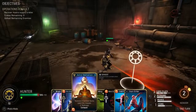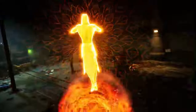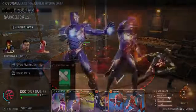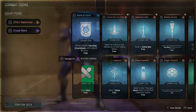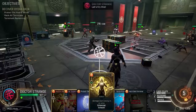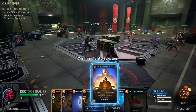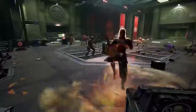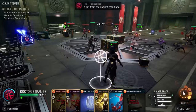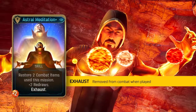The first skill we're going to cover today is called Astral Meditation. On the surface this seems peaceful and serene, but this card can potentially turn the tide of dangerous battles single-handedly. Astral Meditation is going to restore combat items — single-use consumables you can choose before a mission and use at any time. Casting it will see Strange look to the skies and conjure up an extra use of a previously used combat item. He's also going to grant the team two additional redraws and generate above average heroism. If you upgrade this, you can restore additional combat items, and one late game mod can grant the ability to draw the last attack card that was played.